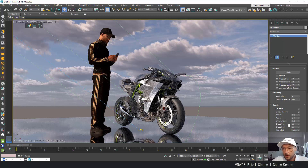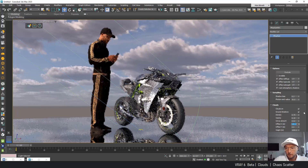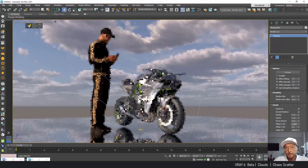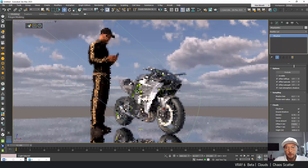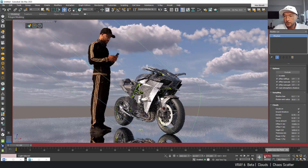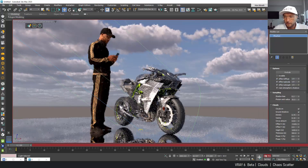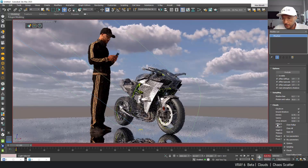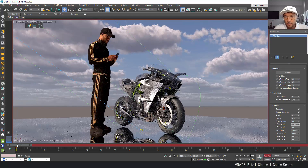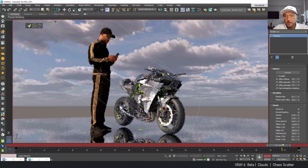We can also animate the clouds with the offset here. Let's put a thousand — that's meters — and obviously you have to put big numbers in order to move those clouds. To animate it, you activate the animation button, click here, add key. The key was added. Now we're going to move it here — let's put this to zero — and you see it was animated automatically.